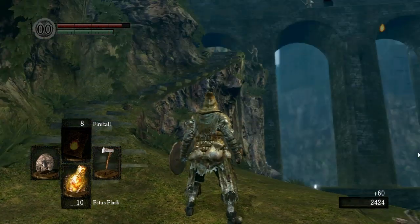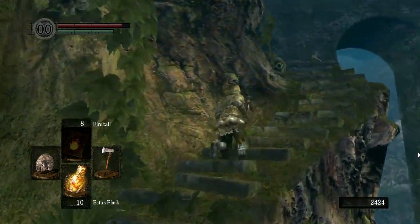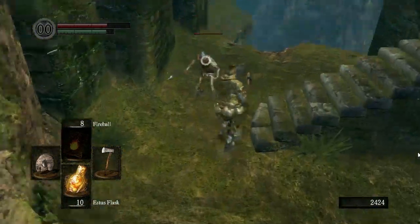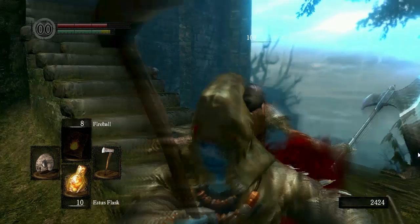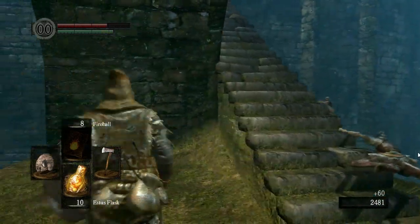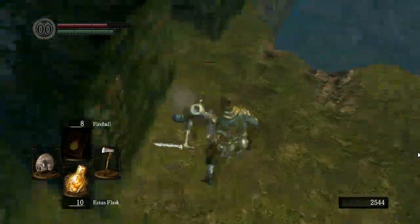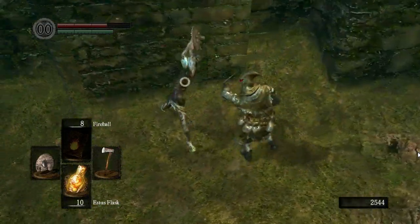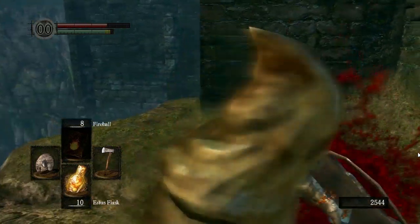What you just saw was a backstab. What you want to do is get behind guys, stop moving, and then press the attack button. If you're moving and you press the attack button simultaneously, it's really hard to get a backstab. If you're just moving, you'll just do a regular attack. But if you get behind, stop moving and attack — boom — you'll get that backstab off.